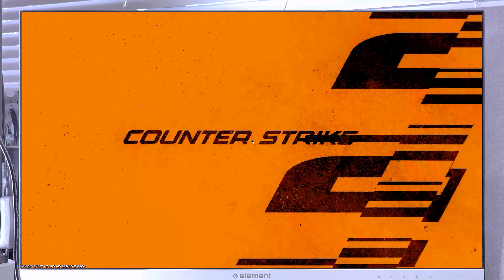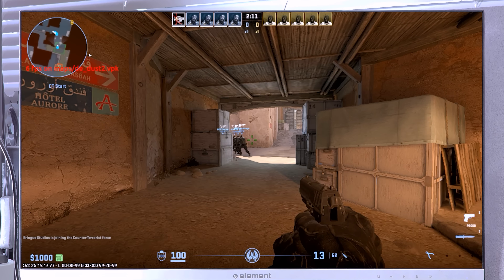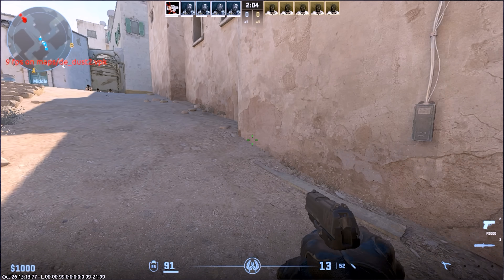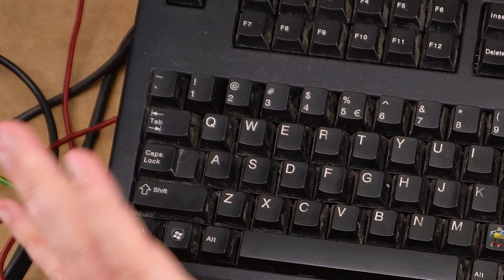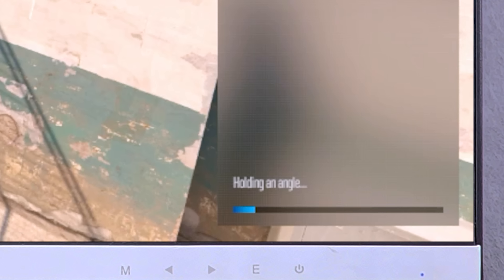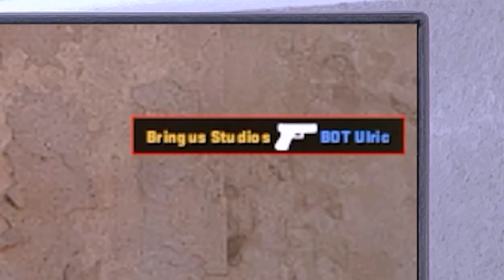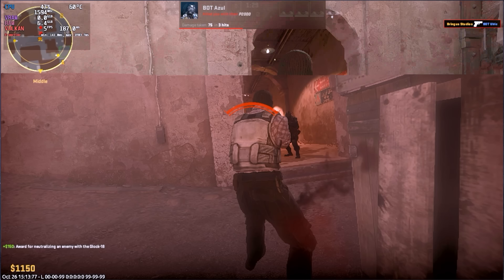Oh no. Oh, we're actually in-game now. This guy looks like he could use a few more pixels. Six FPS. He's just going — I'm not pressing W. He's just going. It has frozen the entire PS4. But we are in-game. We are playing. At 5 FPS. I got a kill at 4 FPS.